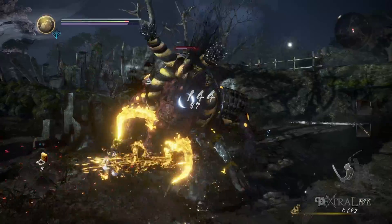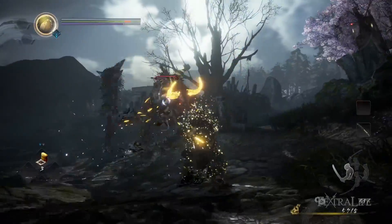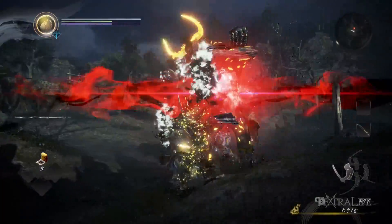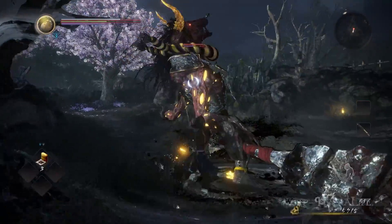The main strategy is that you want to bait him into doing his orange attacks, at which point you'll use your burst counter on him to stagger him and get off a combo, or wait for him to do animations that have a rather long windup where he pounds the ground with his weapon and is just kind of standing there for a moment.